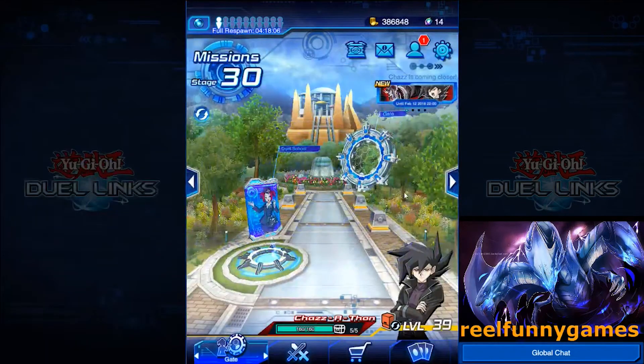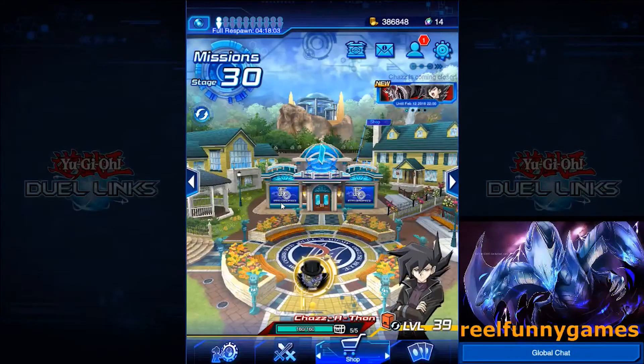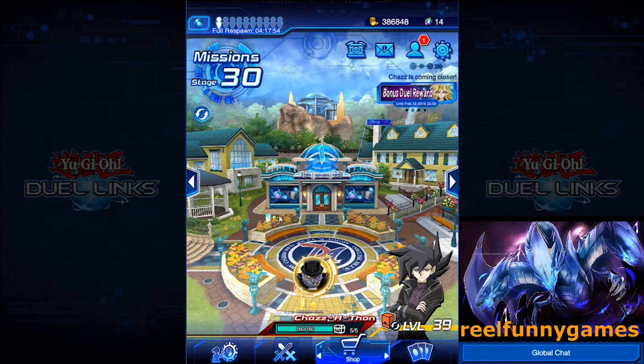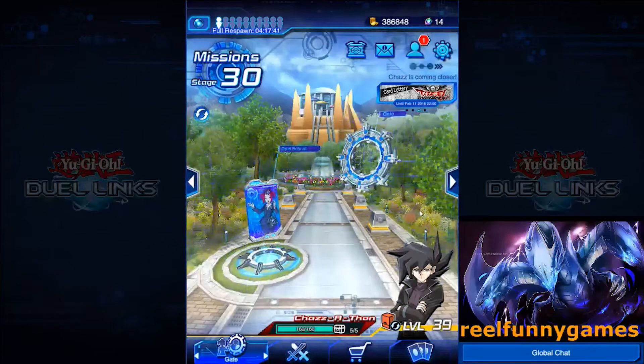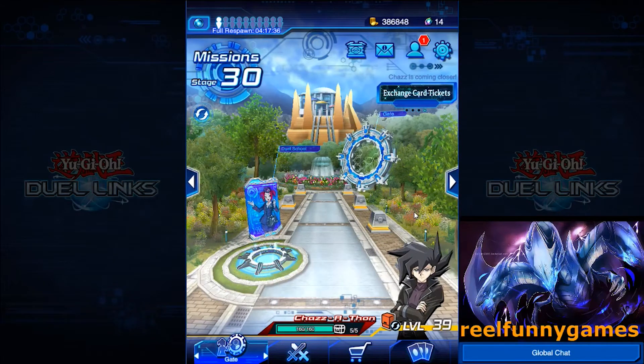I believe that is everything on this update. Hope you guys enjoyed this super short video about all the new things that just came to Duel Links. What we have here up to the 12th — we are expecting Crowler to come to the gate, which is awesome because a player like me doesn't have any ancient gear. I don't have Crowler to do ancient gears, I don't have a lot of those ancient gear cards. When Crowler hits the gate, I'm going to be able to do it, so that's amazing. Hope you guys are looking forward to that — I sure am. Like this video if you learned anything, and I will see you in the next one.